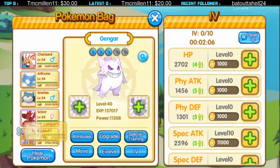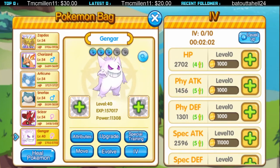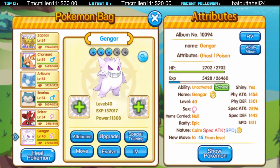Here is Gengar, boys — with Calm nature, special attack increased, speed decreased.